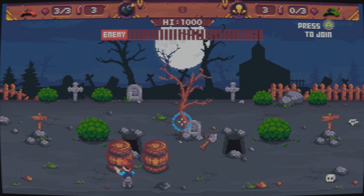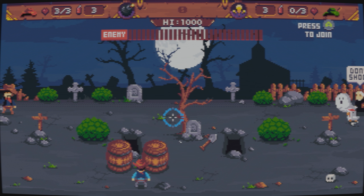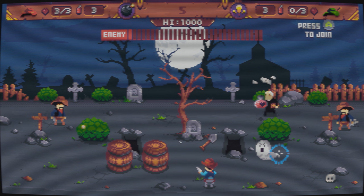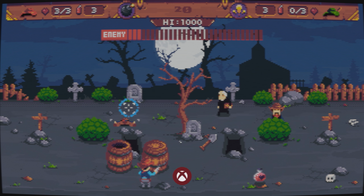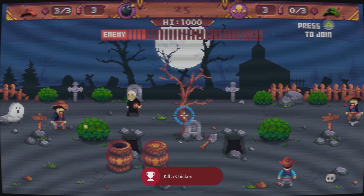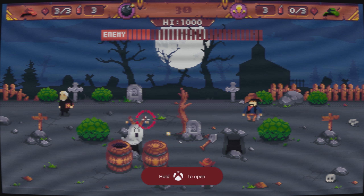You can move around with the left analog stick. The right analog stick will aim your crosshair, and then just press right trigger to shoot. You can also press Y to throw dynamite or bombs, and B for your special ability.